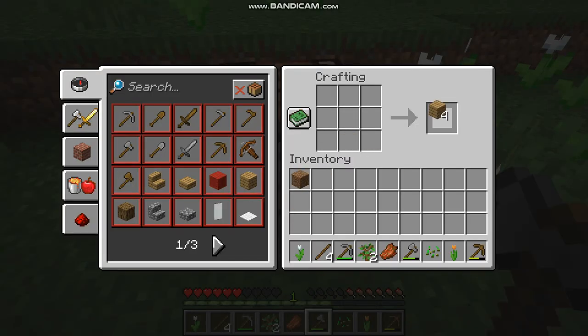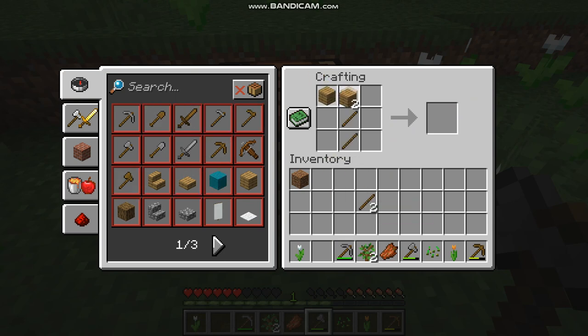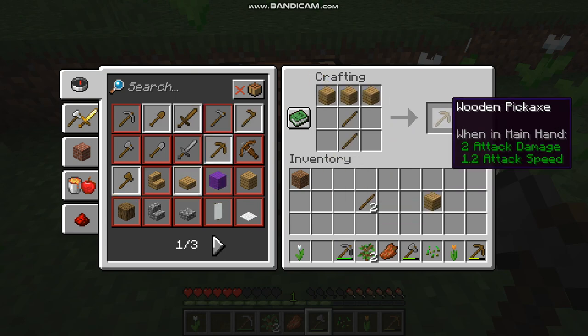Here are some crafting recipes that you will need. First, a stick — you will need two oak planks. Next, I want a pickaxe — a basic tool. You will need two sticks and three oak planks.